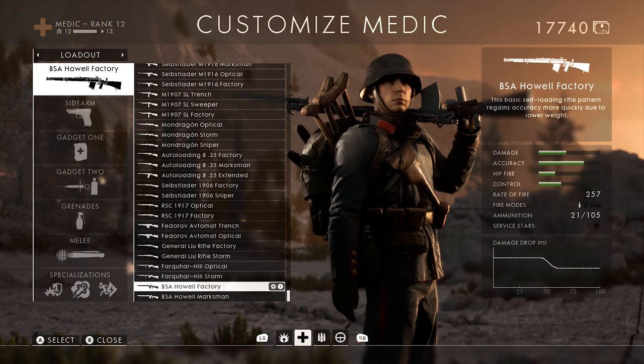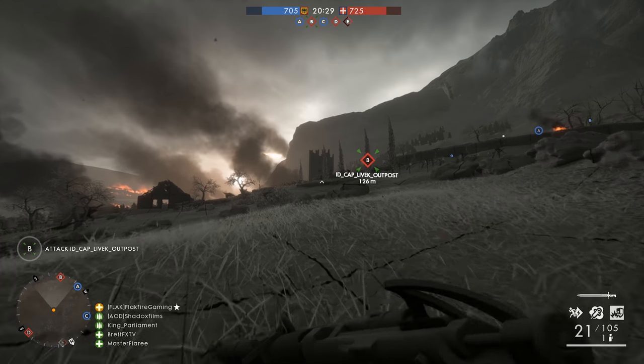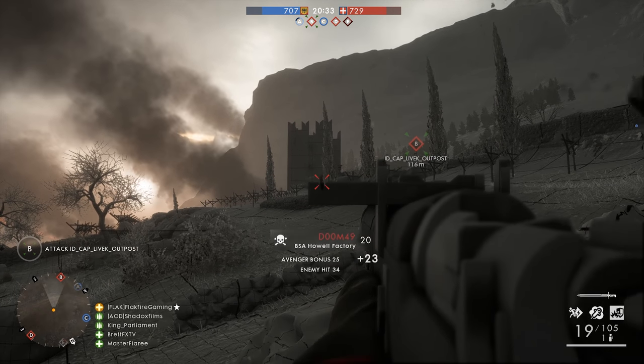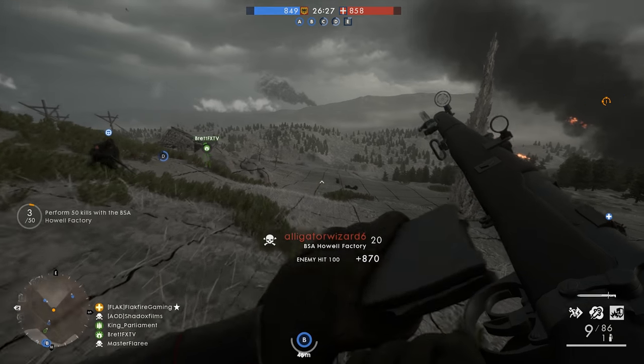For the Medic class, DICE added the Howell Automatic Rifle. This weapon amounts to an automatic conversion of the venerable Lee Enfield. Developers paid extreme detail to the weapon's design, even including the gun's strange side sights. Thankfully, they also included AA sights for the gun, which helps in target acquisition.